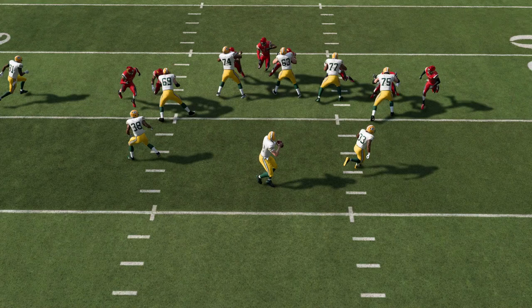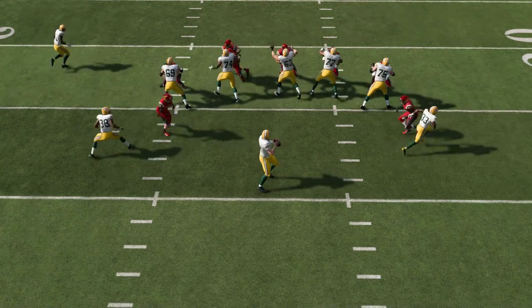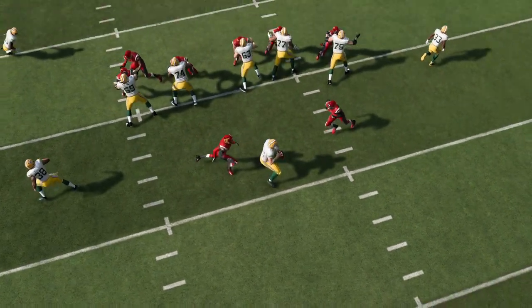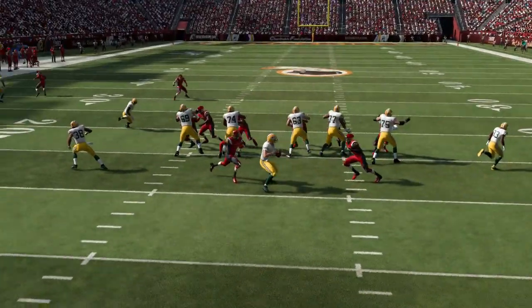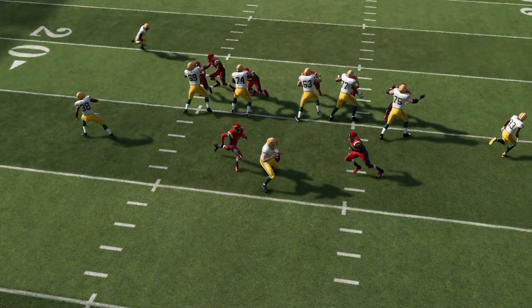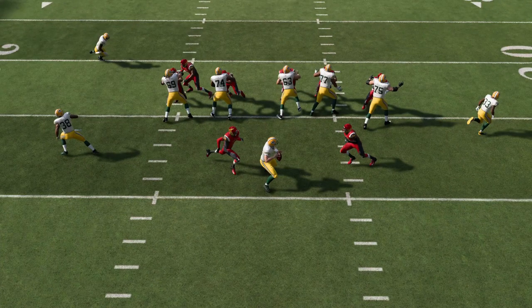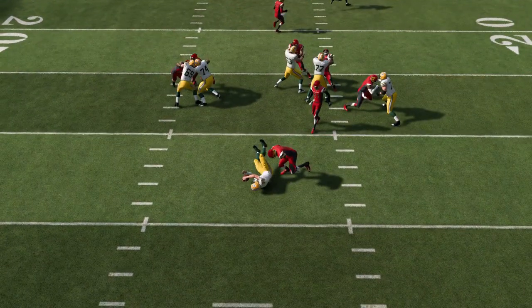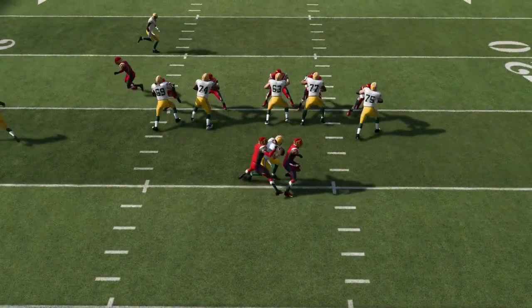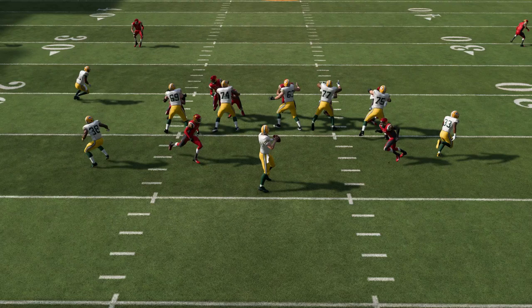A real AI system would make some adjustment when it sees so many guys stacking the box and an obvious house blitz. Even if the animation came up as an incomplete pass because receivers didn't have their heads turned, that would be more realistic. But all Aaron Rodgers does is take a little step back and get hammered for a sack. The pre-snap reading is terrible and the post-snap reading is also terrible. The AI from both perspectives is horrible, and it's a joke that Madden can't do better for offline players.